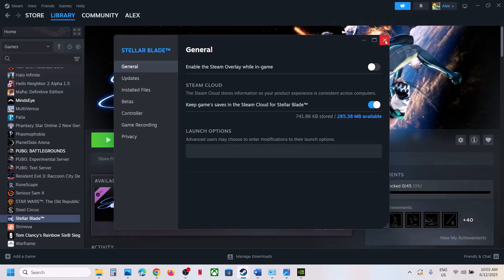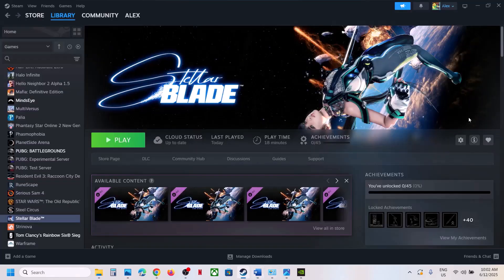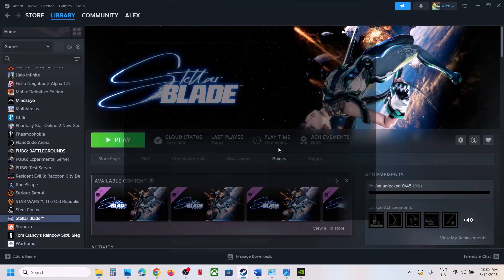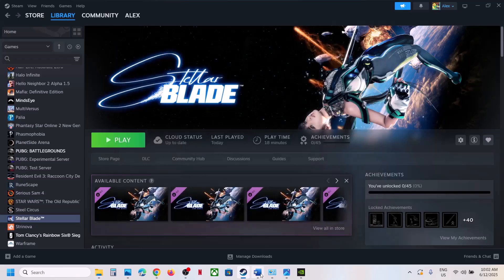The next step is to verify the game files. Go to Steam, right-click the game, select Properties, go to the Installed Files tab, and click Verify Integrity of Game Files. Once the verification is 100% complete, launch the game and check.